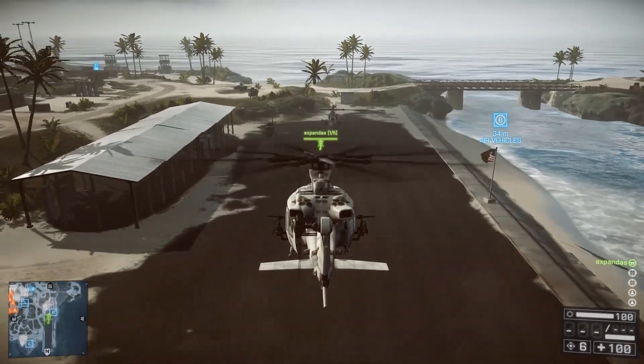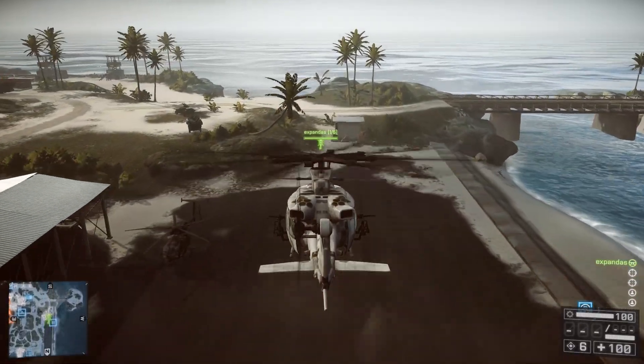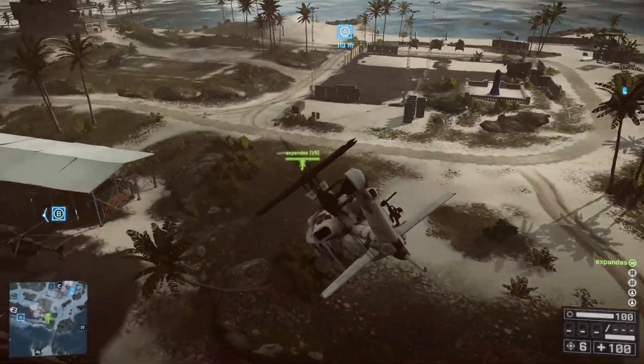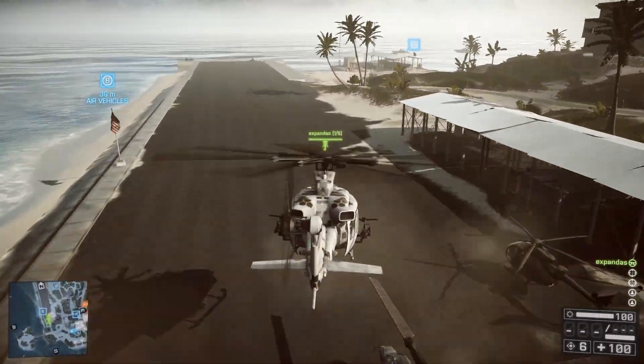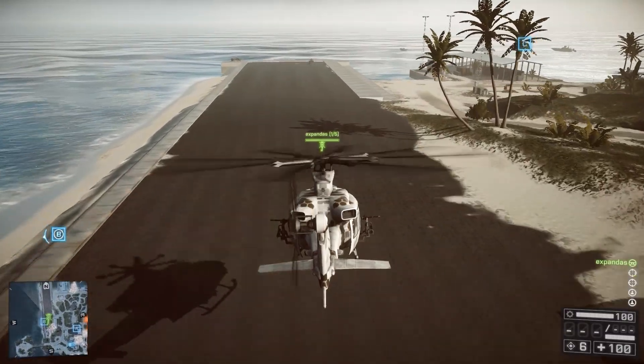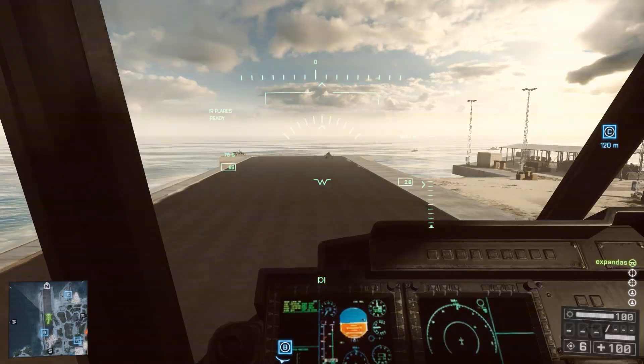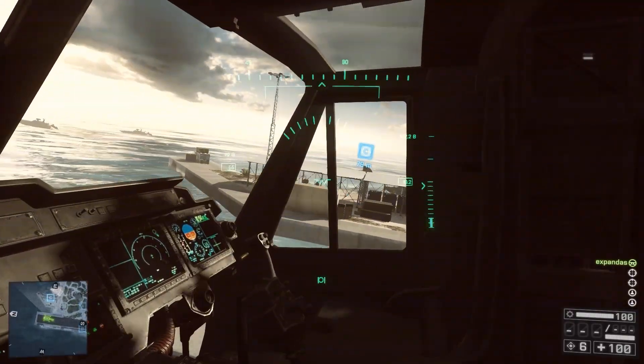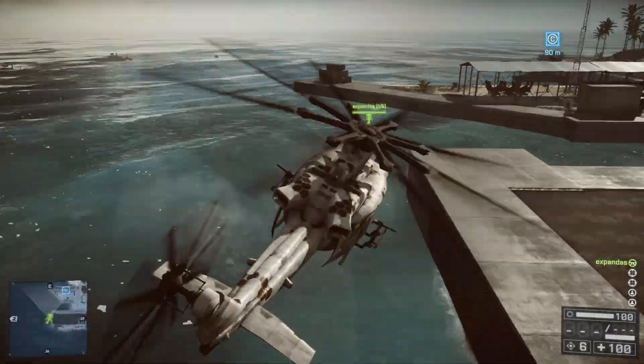You can mitigate a lot of this just by pulling back on that stick a little bit and flying closer to being parallel to the ground. This is going to cut down on your speed, obviously — it's about half the top speed — but your gunners won't have to compensate as much for those tricky diagonals, and they'll thank you for that.